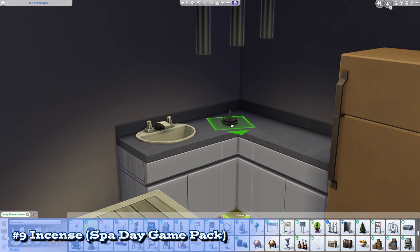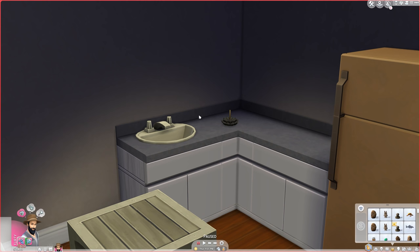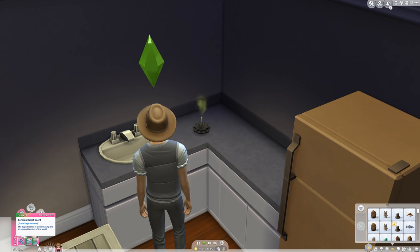This one will be brief because it's sort of stretching the definition here, but Incense Holders came with Spa Day and are pretty cool for what they are. Light one in the area and Sims will benefit from one of six different moodlets based on the scent that you choose. It's not much, but I'd like to see more little things like this added in the future. Just try not to start a fire.